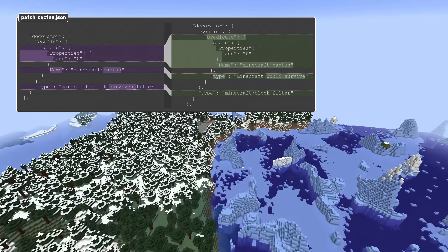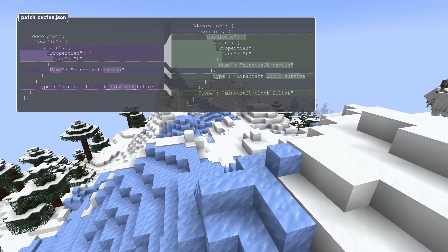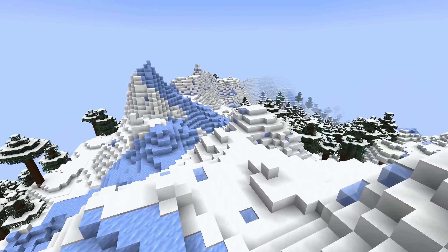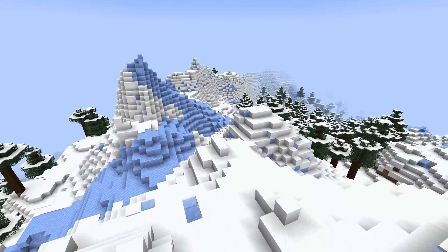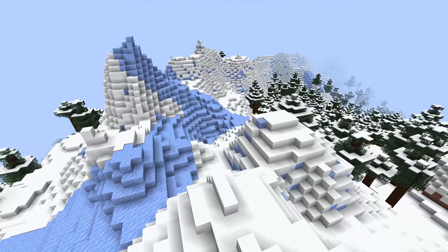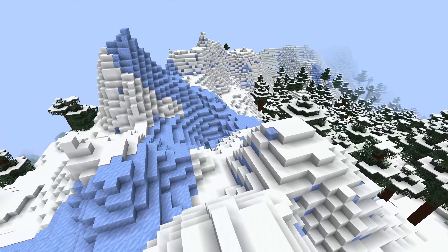This new predicate has a state field for the block state and an offset field. The replaceable block predicate now also has an offset field as well, and the offset field of all block predicates that have one is now optional. Finally, noise settings have a new boolean field called Legacy Random Source.